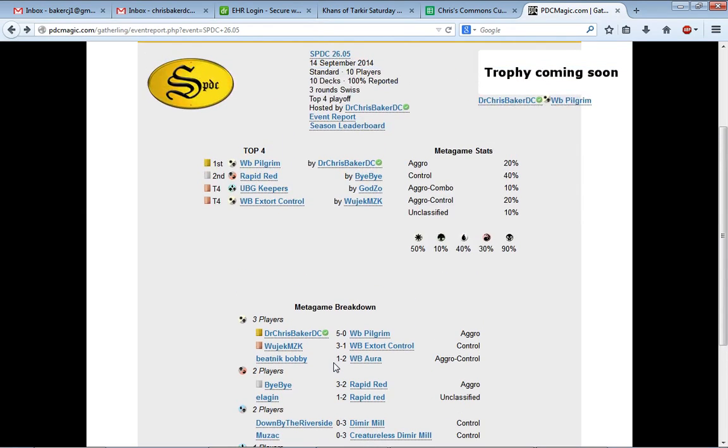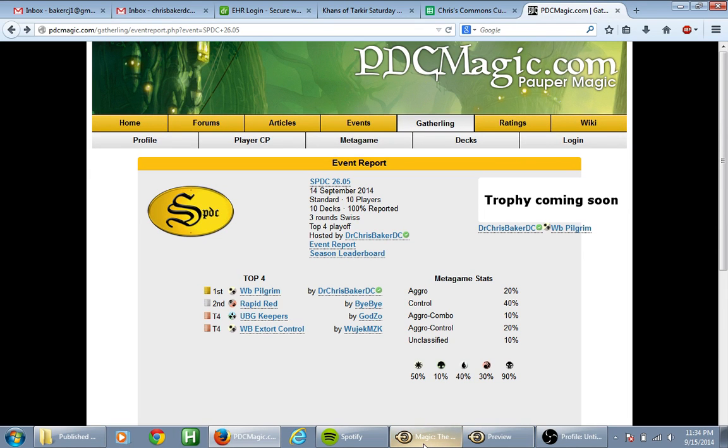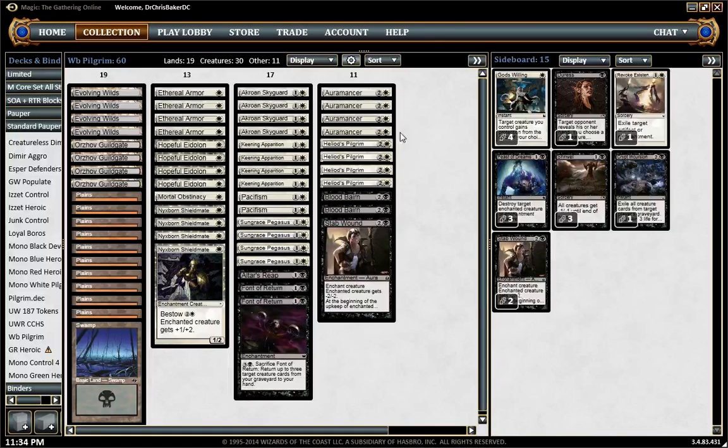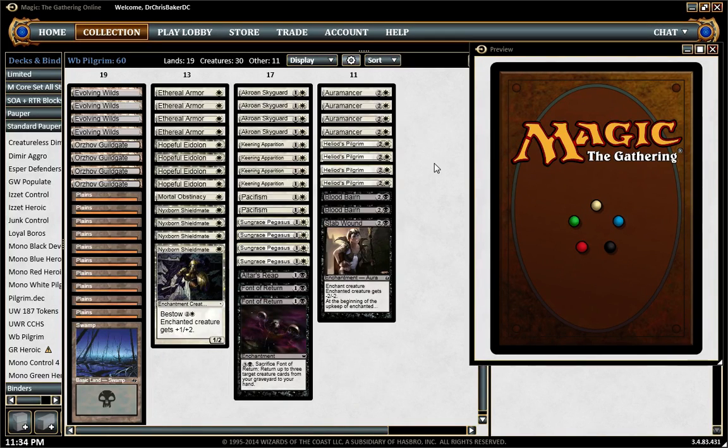I want to go through some of my matches and do a quick deck tech, including some things on what I would change, because there are some pretty obvious cards I was just experimenting with. Let's get this preview up here. Here's the main deck that I played — 19 land.